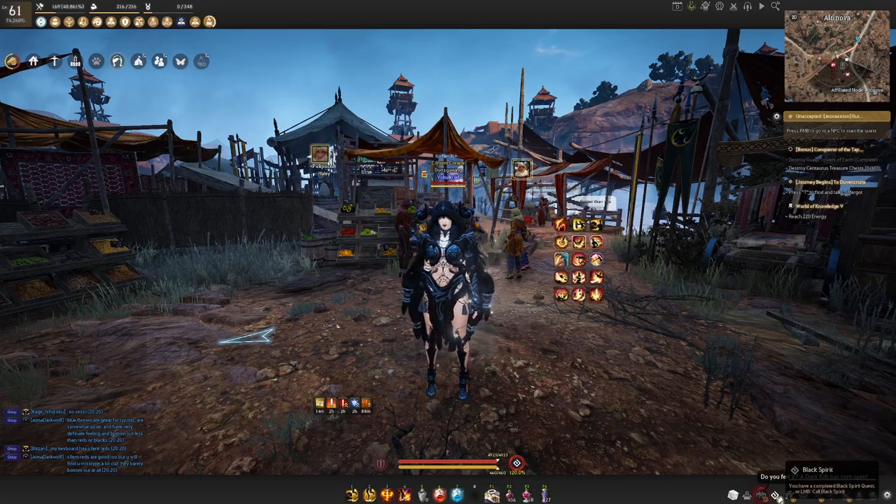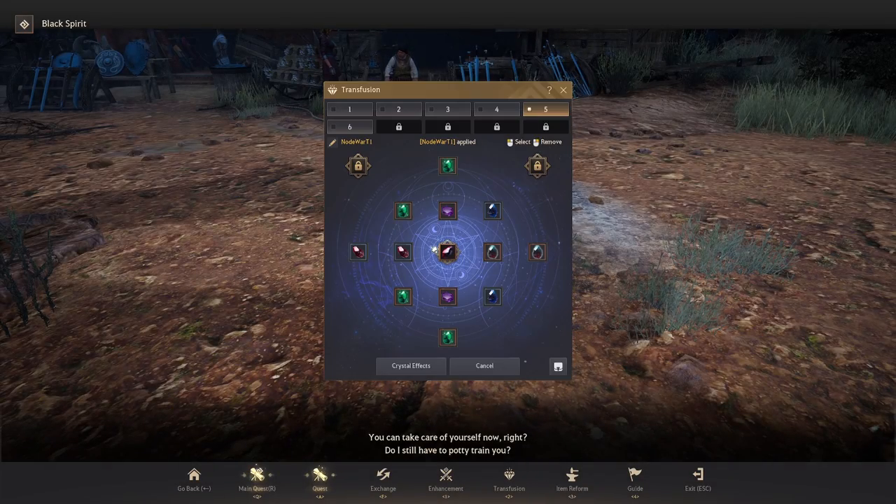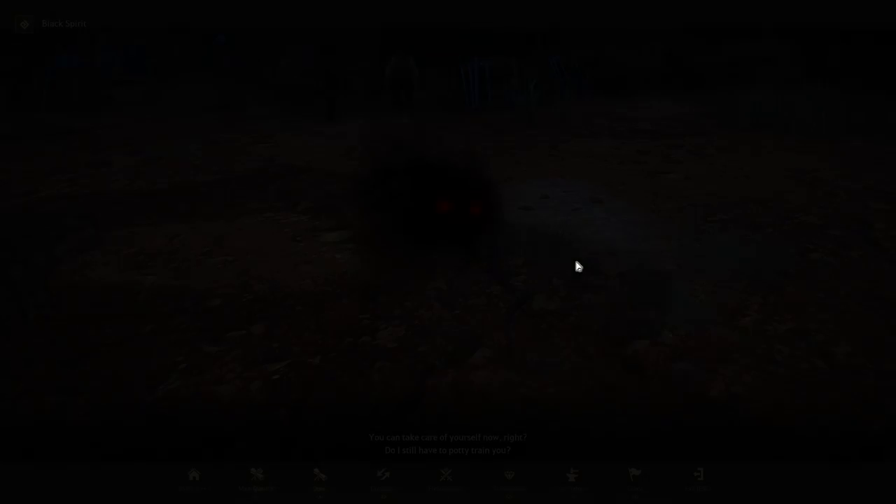So now you'll have access to the outfit crystal slot. Go into the black spirit, go to transfusion, and the center slot is now open — this is your outfit crystal slot, where only these special crystals can go. As you can see, I have the swiftness crystal giving me that plus two movement speed. This is what that slot is used for — outfit crystals go here, and you can socket it and you're good to go.